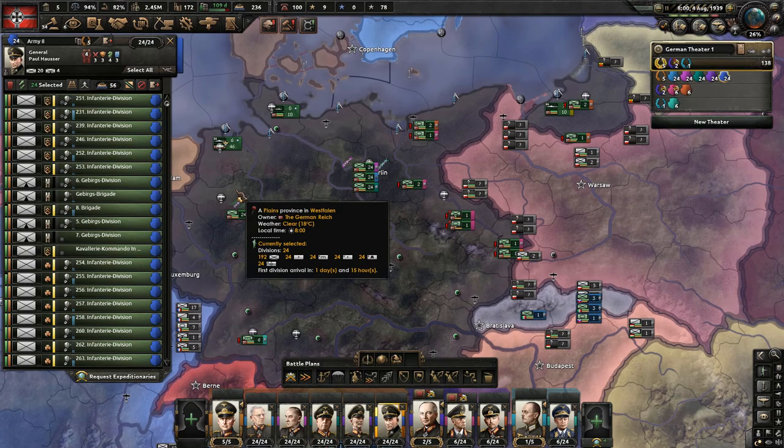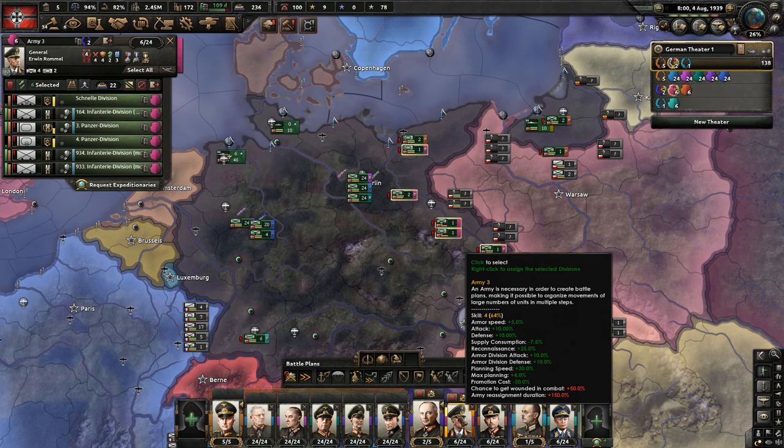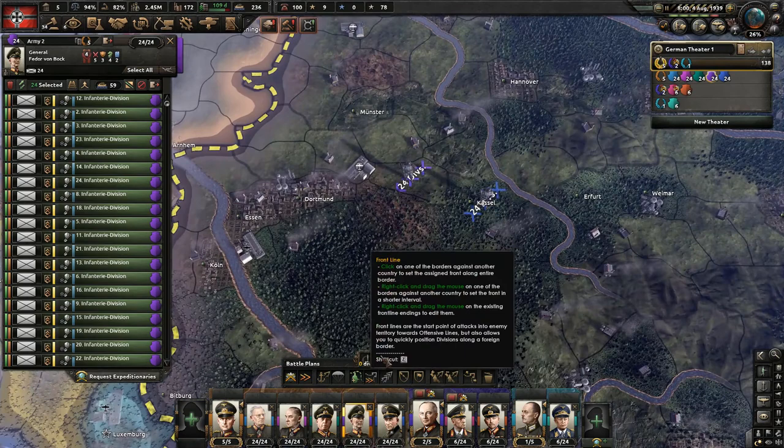I recommend making five full stacks of infantry — this one has a couple of engineer divisions — and these five will be used for the attack. I also recommend making two tank divisions with a couple of tanks and a couple of motorized. Making two of those because you're going to attack from two sides.